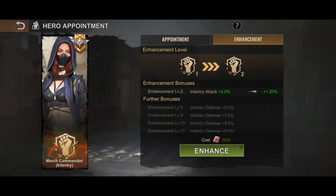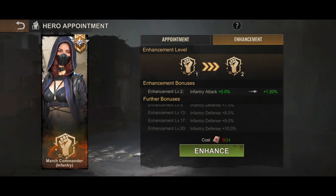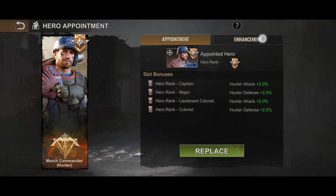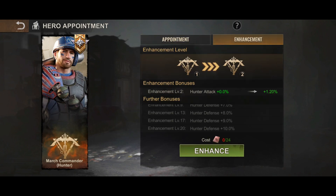You can upgrade the buffs further via the enhancements which is on the second tab. Looking at the possibility of these enhancements, they seem pretty sick. These enhancements can go up to level 20, increasing each type of hero power to 10%.